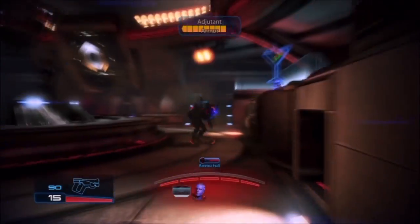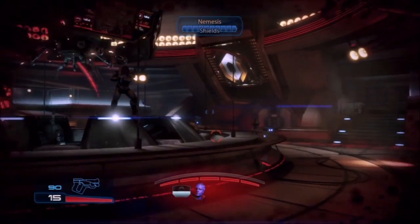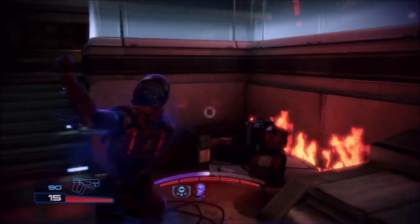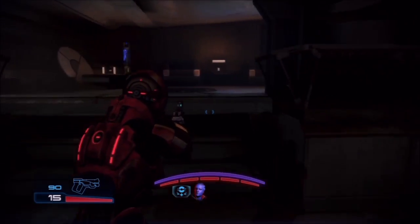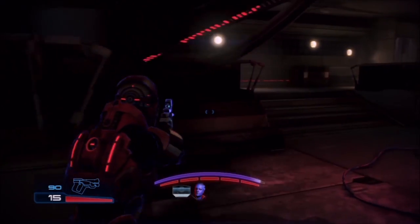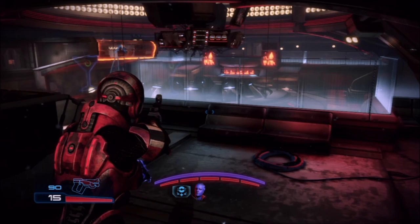If you run your squad like that, keep this in mind: if you have duration abilities, those are priming abilities. If your squad mates have those, then run with a detonating class - run with a soldier or a vanguard. If your favorite squad mates are detonating classes like Garrus - who has concussive shot and carnage, which are detonators - then run with an engineer or an adept where you can freeze enemies, set them on fire, hit them with warp or singularity, all things that Garrus can detonate. Set your squad up to complement your character, focusing on priming abilities and detonating abilities.